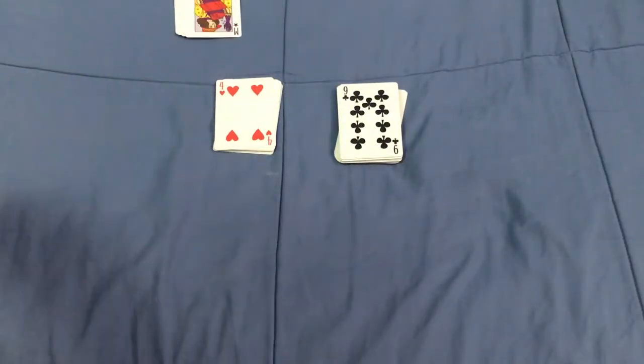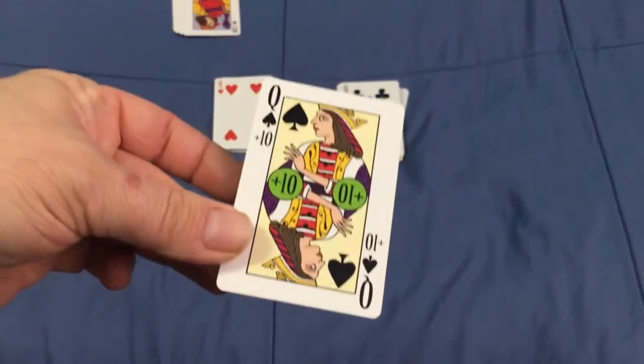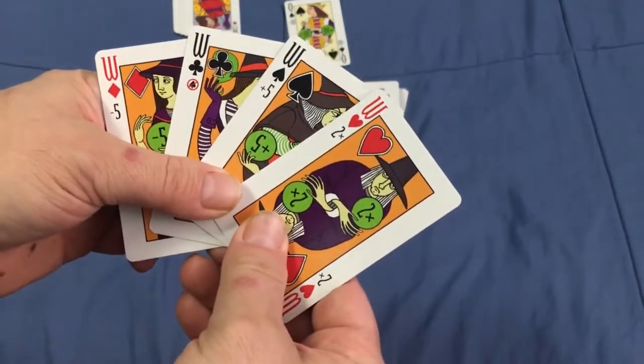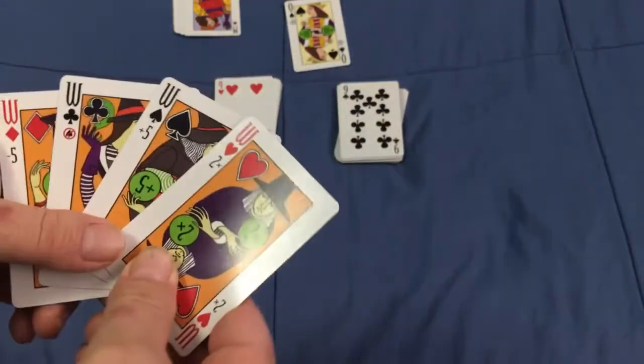There's also the Queen of Spades, which is worth ten points — you don't want to get that one. And then there are four Witch cards, which have different objects on them as you can see.